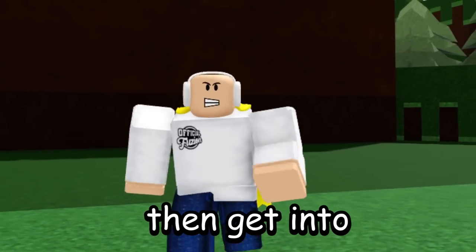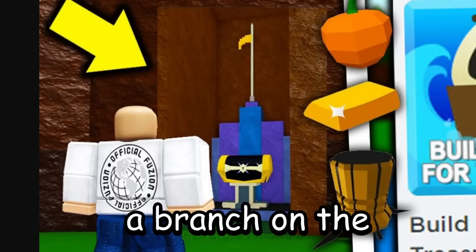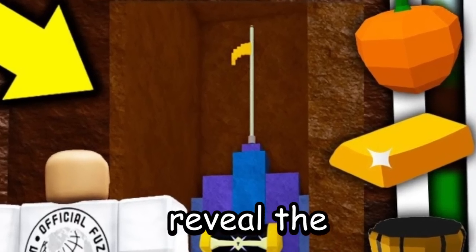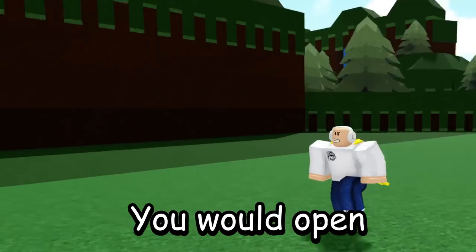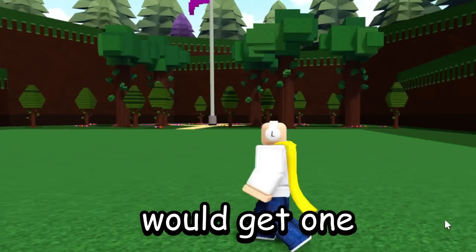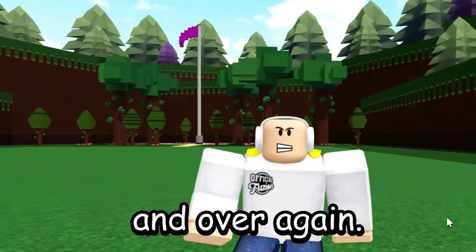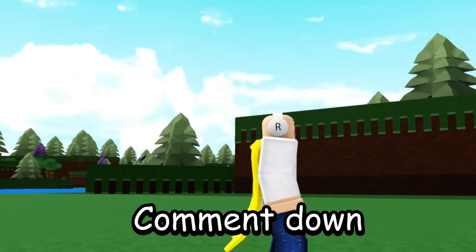The orange team memorial was actually activated if you clicked on a branch on the team plots — it would open up a secret room that would reveal the orange team memorial. There's a little secret to this: every single time you would open up the memorial, you would get one gold added to your account absolutely for free. You could repeat it over and over again. Obviously it wasn't great for grinding gold, but it was still a pretty cool secret.